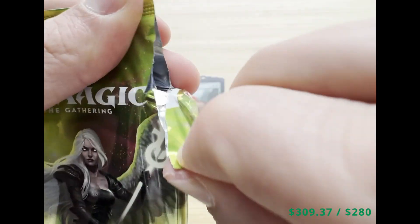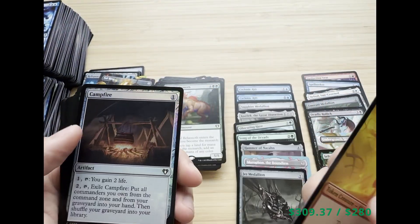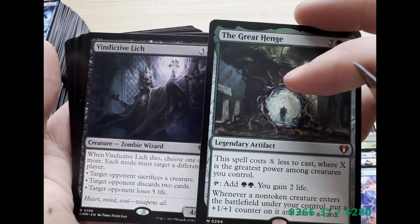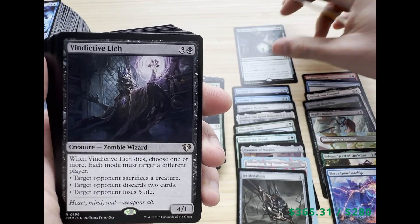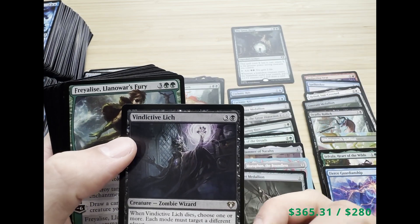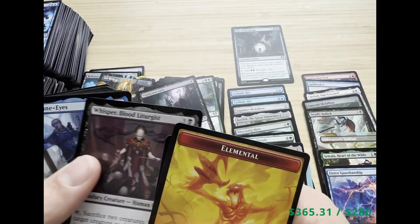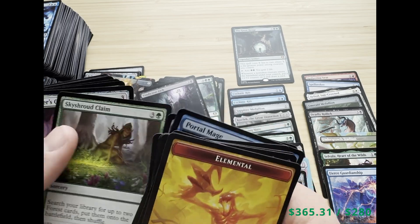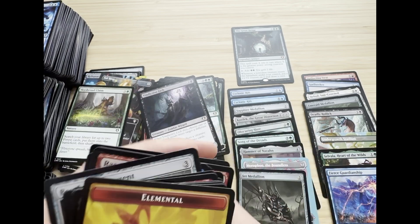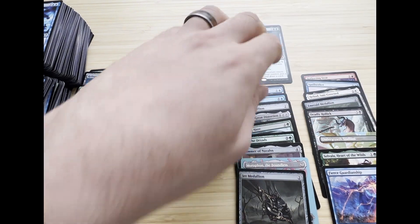Last pack — can we see some magic here? We got an Elemental token, Campfire, and then — The Great Henge! Last pack magic with The Great Henge — that is amazing! That's the second most expensive mythic rare in the set. We also got Vindictive Lich and Freyalise's Winds. Wow — The Great Henge! I was not expecting that. Jeweled Lotus is the top hit but The Great Henge is second place. Absolutely amazing pack.